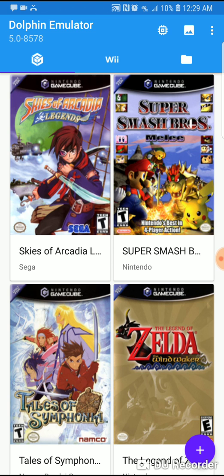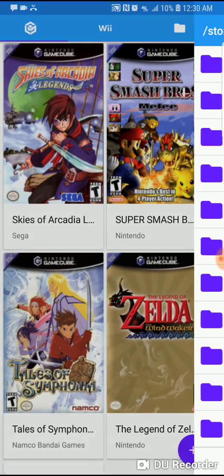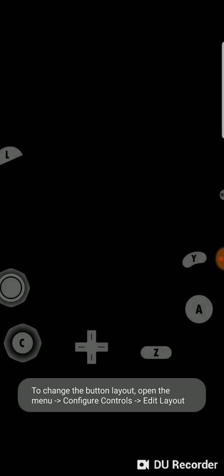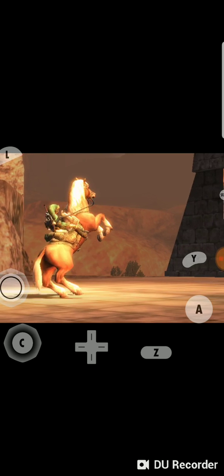Here's the main screen which has a list of my ROMs. We'll scroll down — there we go, here's The Legend of Zelda: Twilight Princess. I'm going to click on it and start the game. This emulation is running at 110% as you can see.